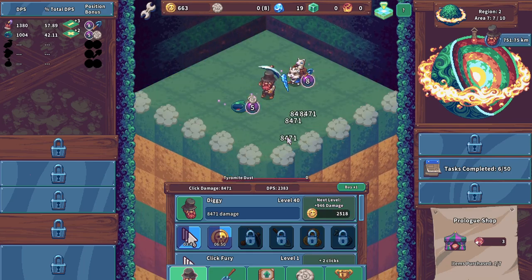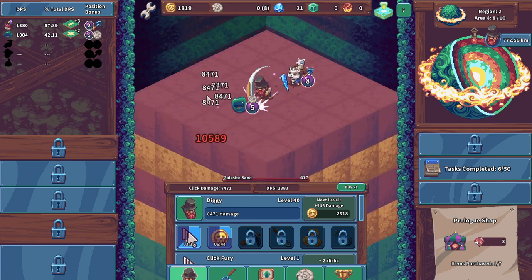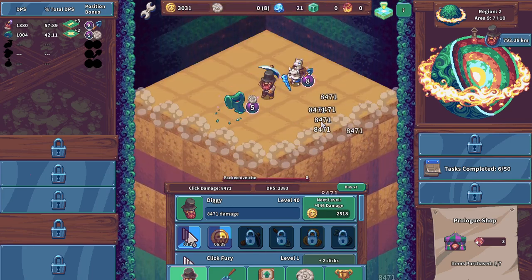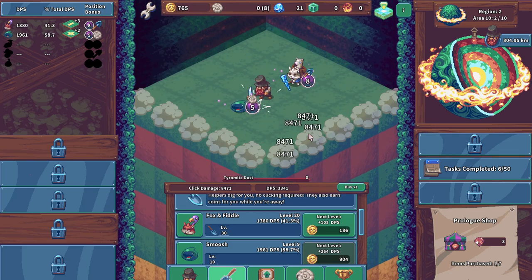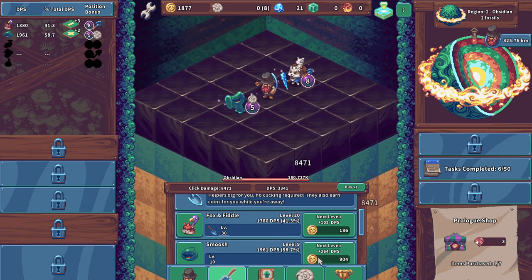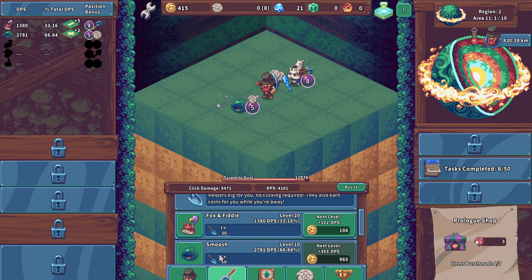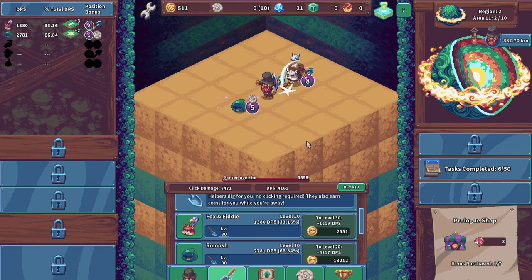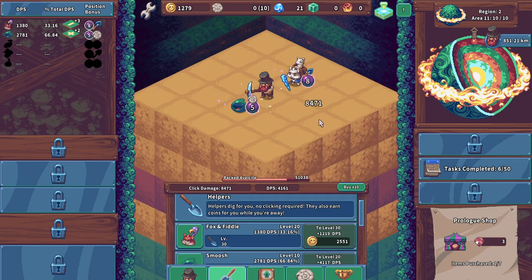It looks like you get diamonds fairly frequently, so I'm not too worried about that. 25,000 coins — increased by 2% okay. Let's level you up some more. We're doing 8,000 damage, 10,000 with a crit which isn't too bad. We'll do Goopy next. 25% damage for that — okay. I guess we'll save up for 10 at a time now since 2,500 is not too bad, the rest is a little expensive.